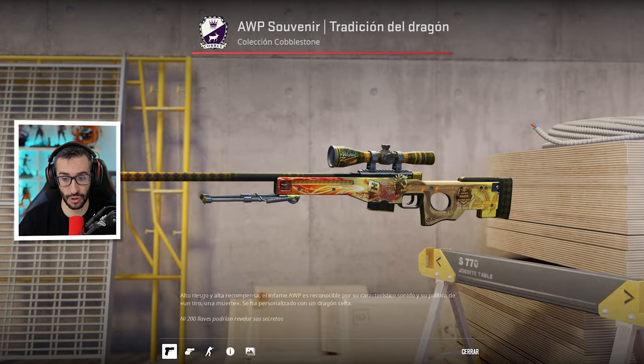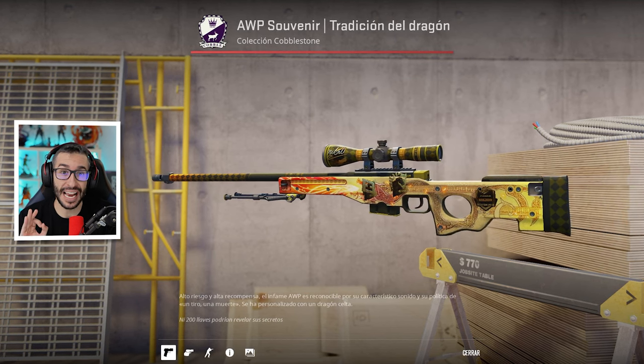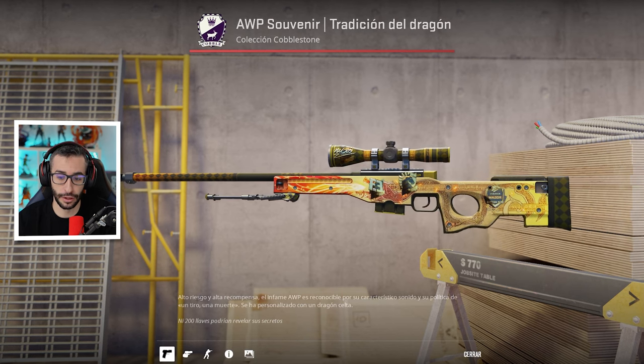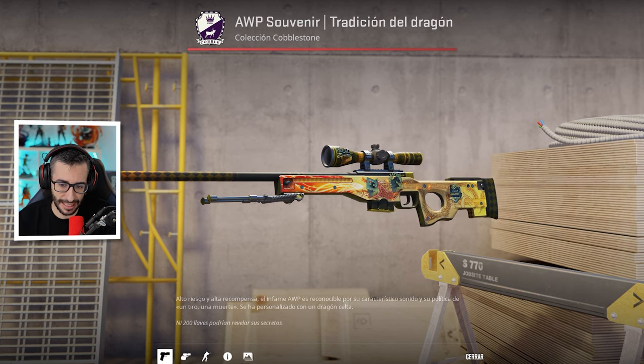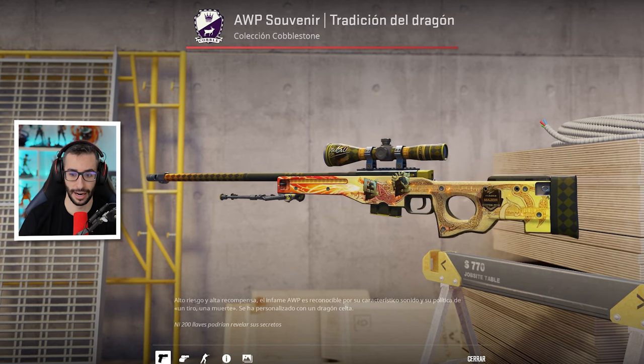Empezamos con una Dragon Lore Souvenir. En este caso es la Dragon Lore Souvenir con mejor float y firma en el scope. Como sabéis, hay un 25% de probabilidades de que salga la firma ahí y es la que más se cotiza. El precio de este arma, da igual el float, en Factory New es medio millón de dólares.